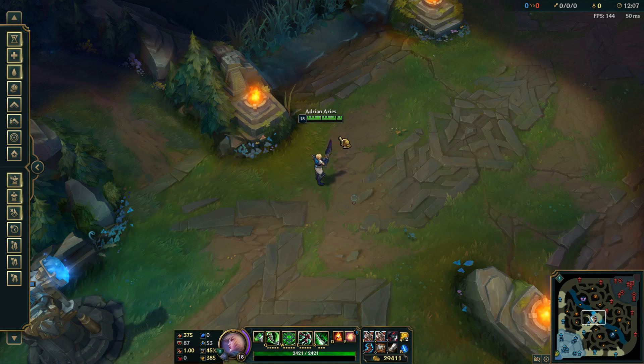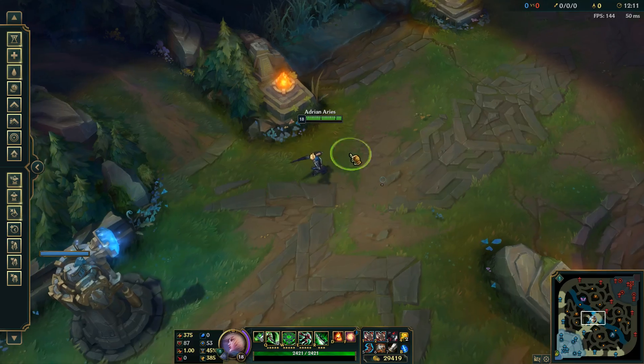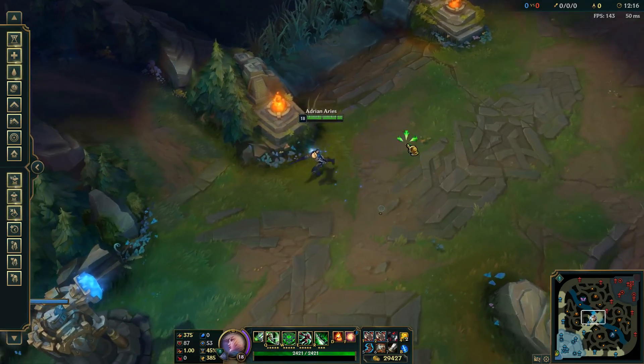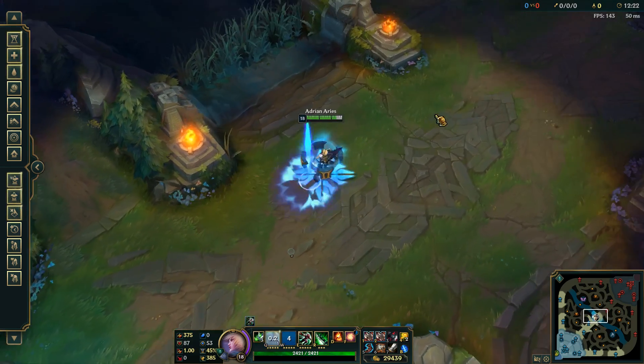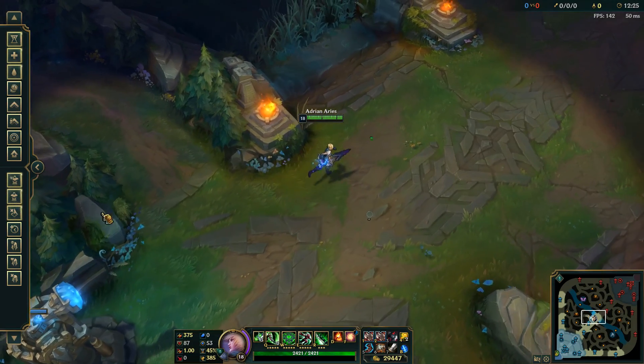So the one that Riot nerfed knowingly, because they didn't want Riven to be able to do this mechanic, was the one where Riven could do Q, W, Q at the same time — basically double casting without the E. Because right now you need to do double casts — you need to do E, W, Q like this. So you need to be able to use your shield in order to double cast anything.